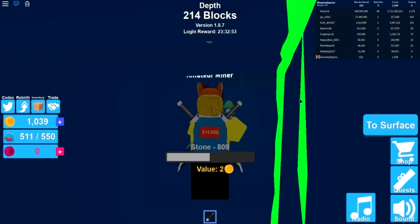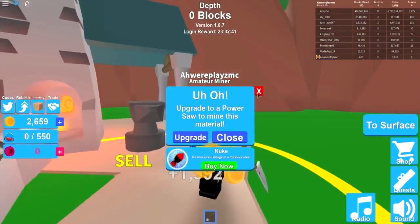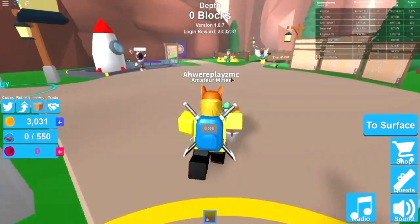Oh, I thought our backpack was going to be full at 500 but it's 550 — I forgot. There we go, 550. Let's keep on mining just one more time, then sell. We just got 1,992 from that sell — oh my god, now we have 3,000!